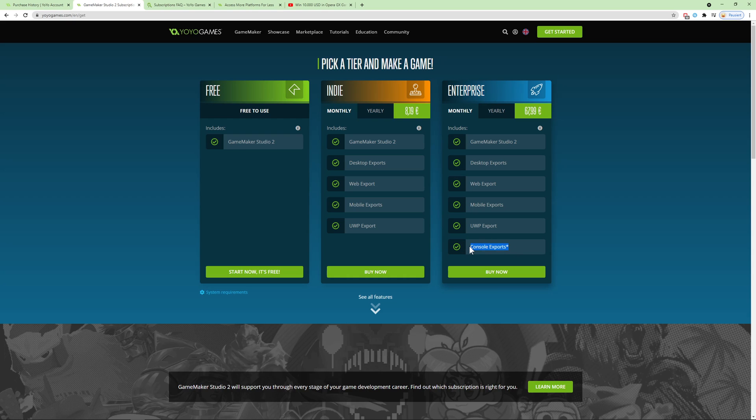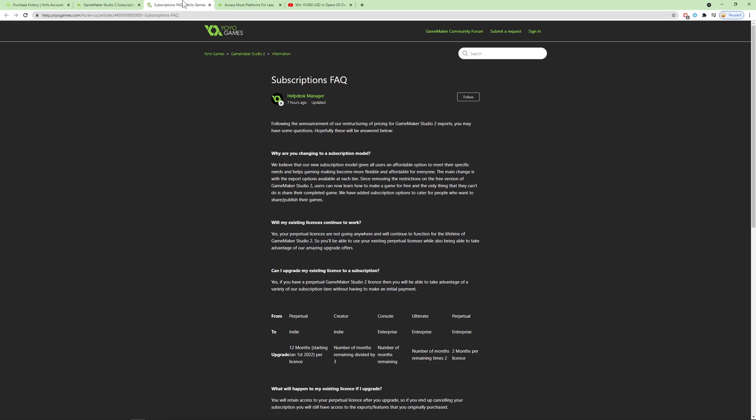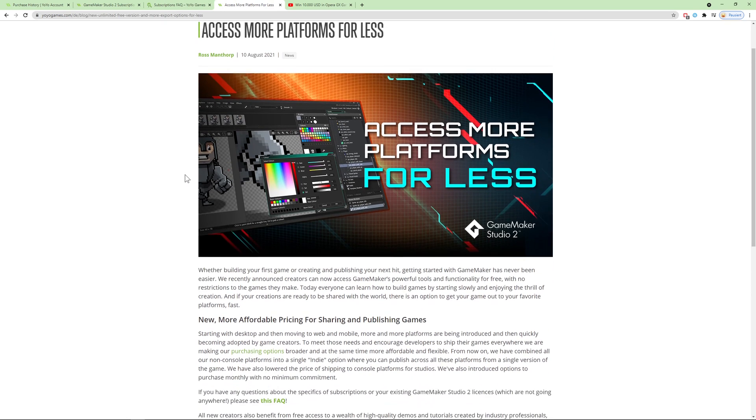If you want to go to consoles, you cannot just go to Nintendo or whatever and say you want to export your games there — you still need to be in a partner program. So this is for more seasoned and experienced developers who need those licenses anyway. At around 600 bucks, that's quite a lot, but if you're making a lot of money anyway, it won't be an issue.